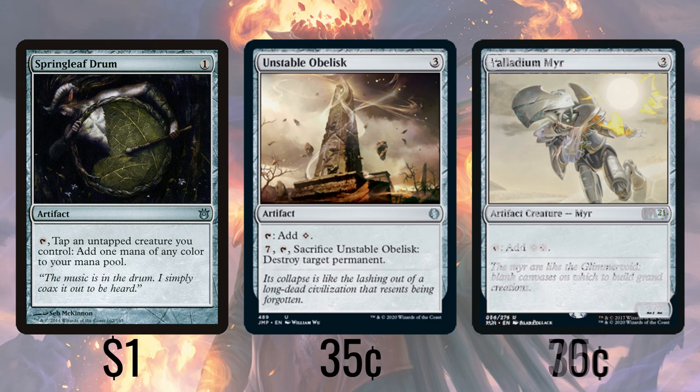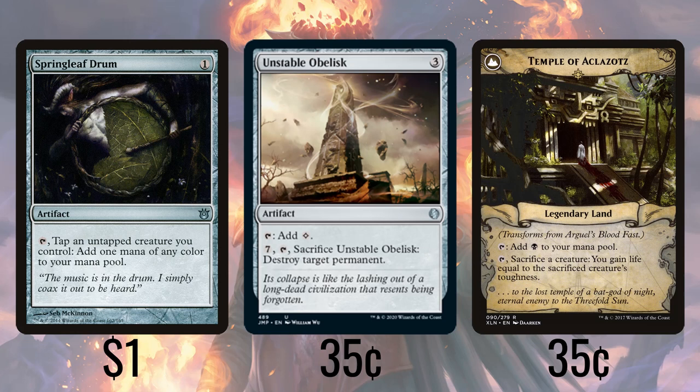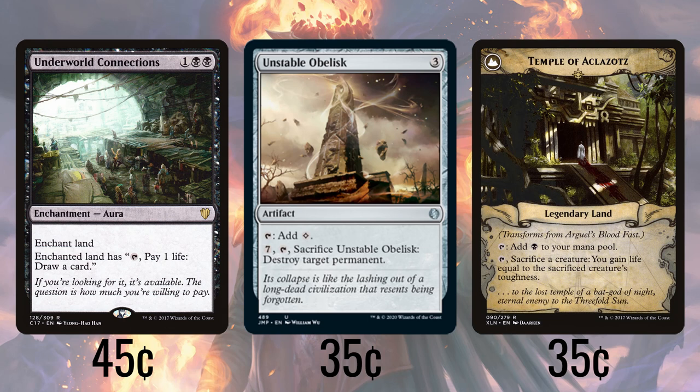Arguel's Blood Fast lets us pay 2 and 2 life to draw a card, which is a pretty decent rate. It has a second mode that will hopefully never come up, but one you might be happy for if it ever does. If we're ever at 5 or less life at our upkeep, it transforms into Temple of Aclazotz, a land that taps for black, or lets us tap it and sack a creature to gain life equal to its toughness, giving us some sort of safety net. Underworld Connections lets us give one of our lands the ability to tap to draw us a card at the cost of 1 life.